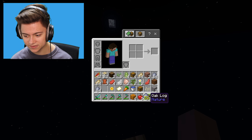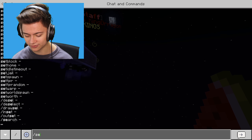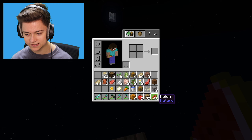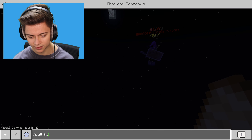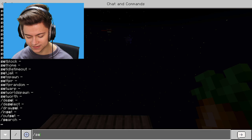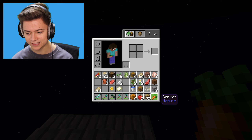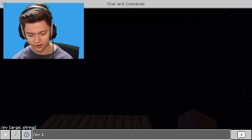Let me see if I can sell clay - slash sell hand - we sold clay for 500! Let's sell these melons too. But it looks like the server doesn't want any food - it's just mainly blocks that you can sell.